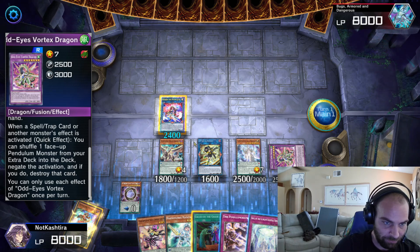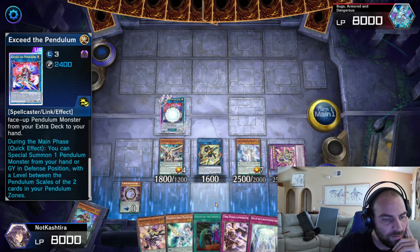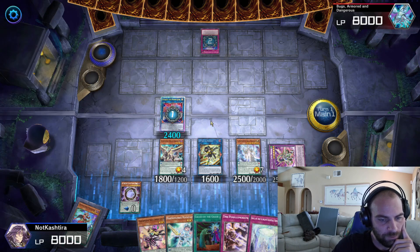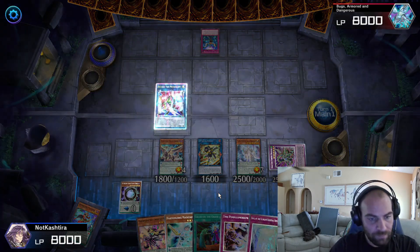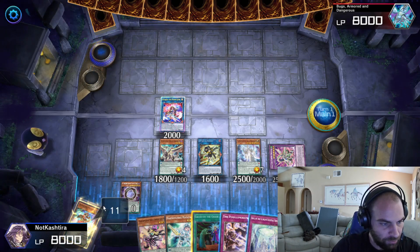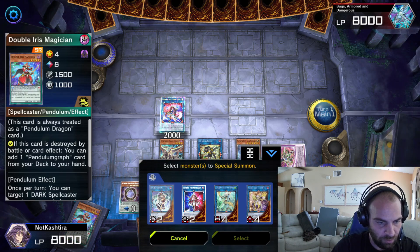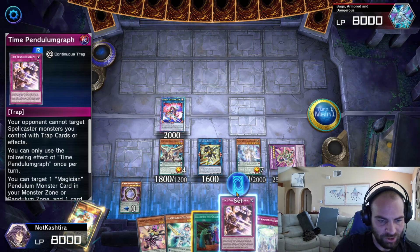Very, very powerful. Then here we're going to Exceed and get Impermed — not a problem, we're just going to allow it, honestly. That's essentially what a Turn 1 board looks like. We have some extra materials here, but not a huge deal. We would have summoned one more and went into the IP right here, but it doesn't really change too much.